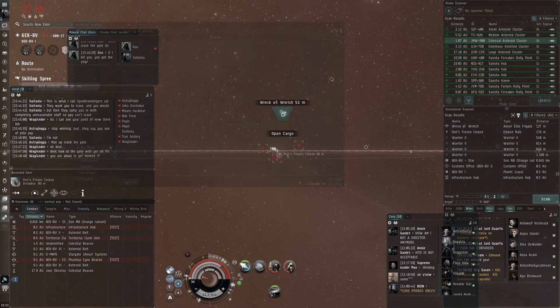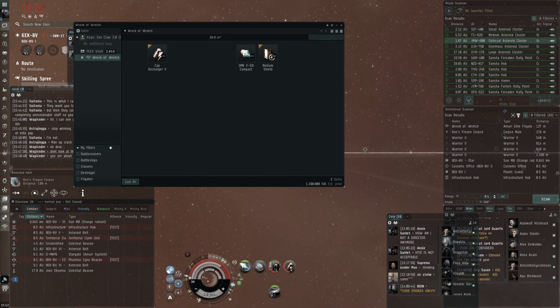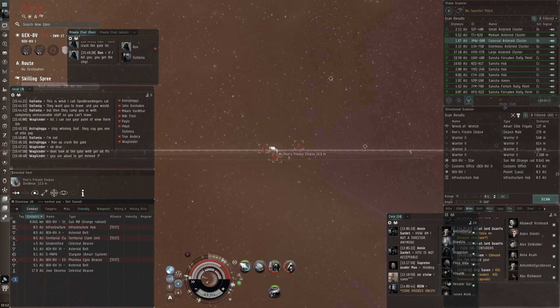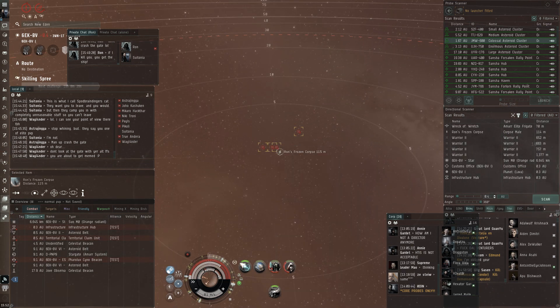Ron isn't super experienced with frigates, and it was a really weird fit with shield extenders, cap mods, and power diagnostics, but I thought this was an interesting clip because of how the fight starts.